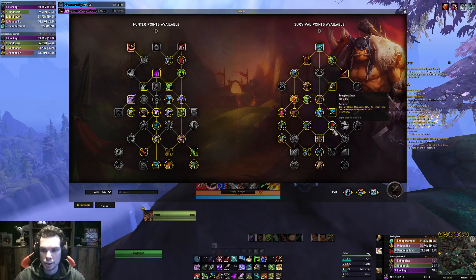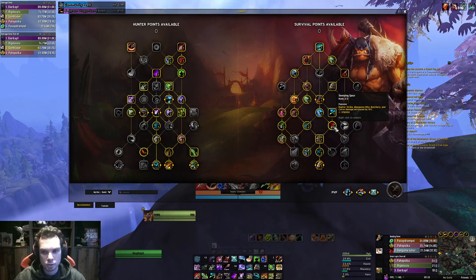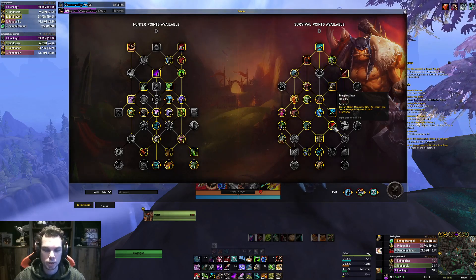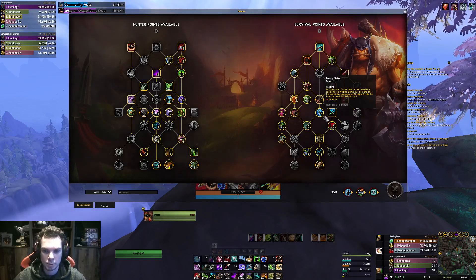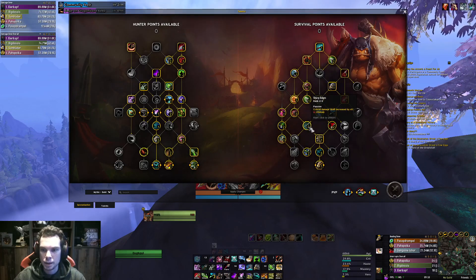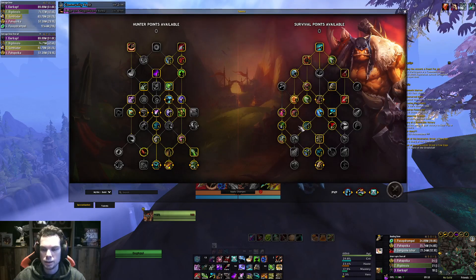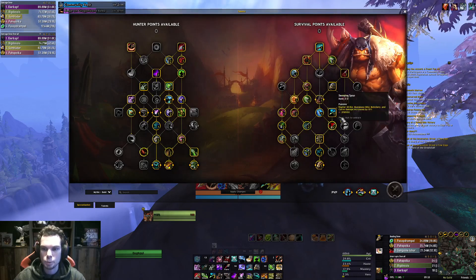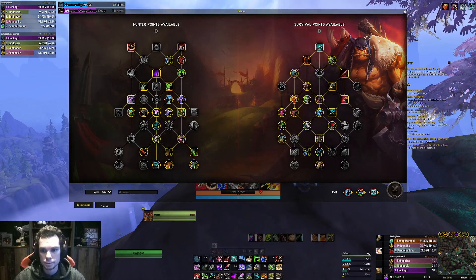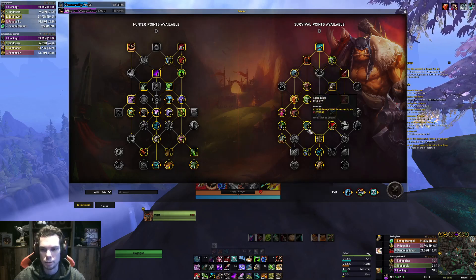Now we go further down the line. We take Mongoose Bite and Sweeping Spear - Raptor Strike, Mongoose Bite, Butchery and Carve damage increased by 10%. Who doesn't want to deal more damage? We have Sharp Edges here, which increases critical damage dealt by 4%. These points you can take out to put somewhere else as well - they are not mandatory points. You can swap them around if you want. It's just a little bit more crit.